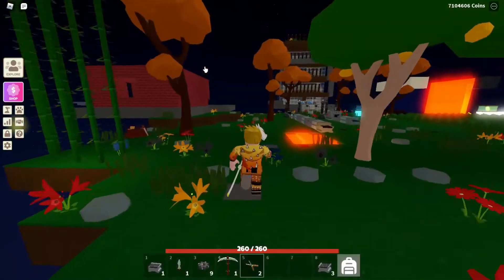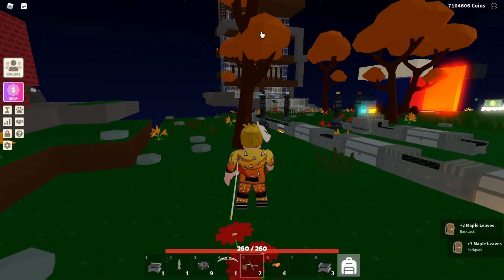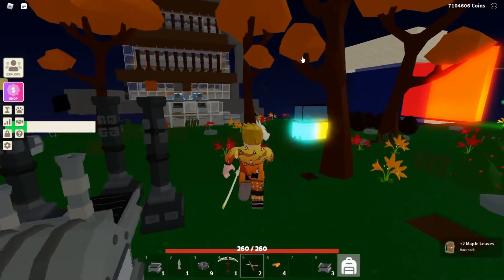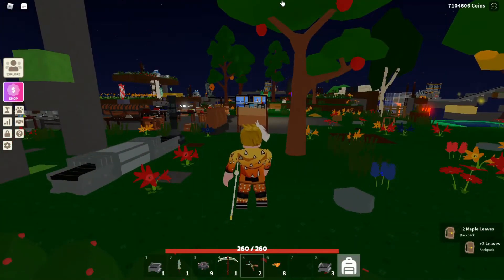Also, you can make a maple block. So I have here my maple trees. Let me collect some maple leaves. I'm getting maple leaves here, maple leaves there. There you go — another two leaves. Let me just collect here.